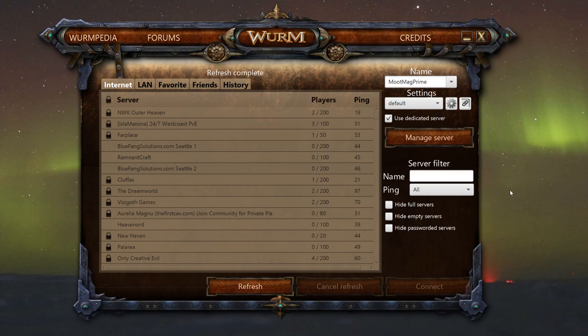Hello everyone, this is Moot, and this is our first episode of our Worm Unlimited Server Let's Play series. In this episode, we're going to go through character creation, and we're also going to go through just the basics of joining a server. So let's get started.